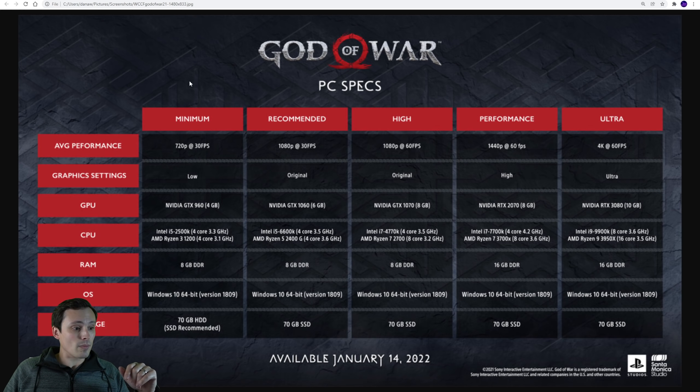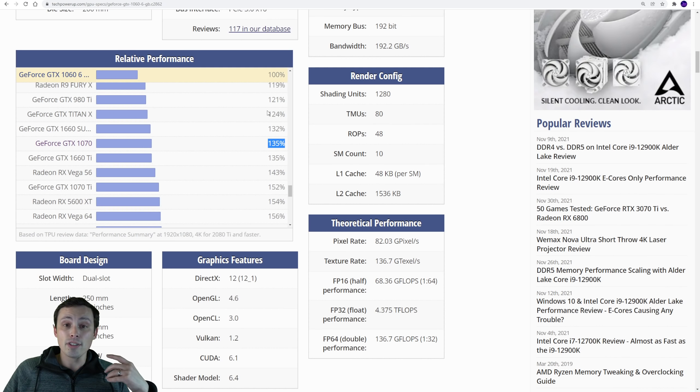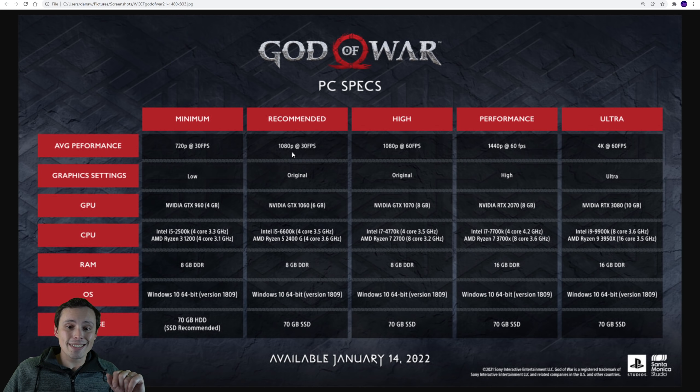Going back to this chart, we have a jump from 30 FPS to 60 FPS, but it's only a 35% jump in GPU power. So here's what I'm saying - I think that your 1060 is actually going to be getting you more like 45 to 50 frames per second on average. It's not 60, and they're just saying 30 or 60, they're not giving you in between values. I think the 1060 is actually going to do significantly better than 30 FPS at these original settings, 1080p.